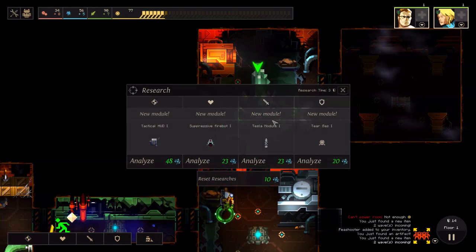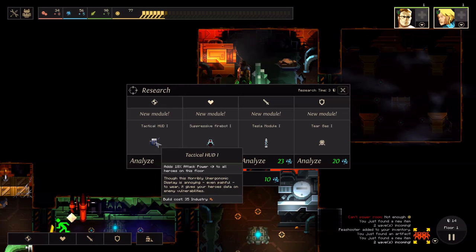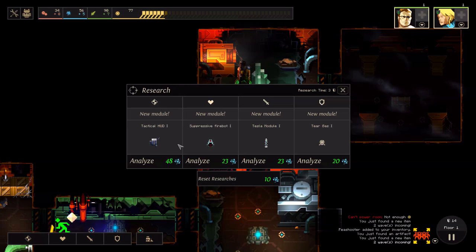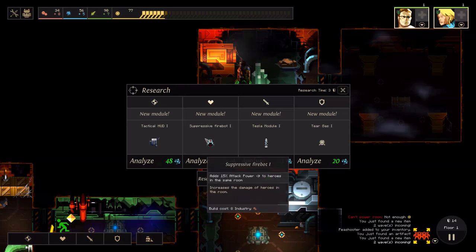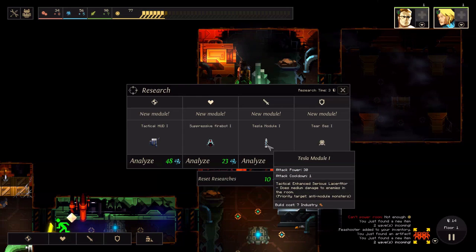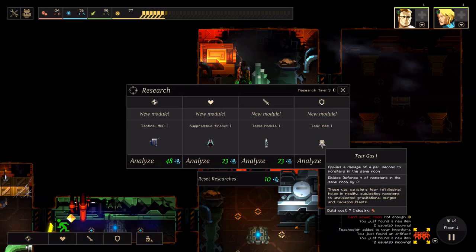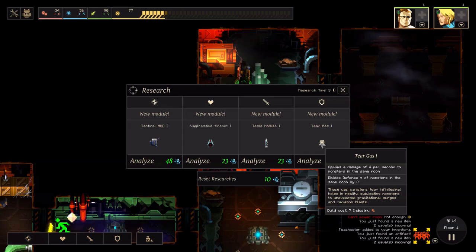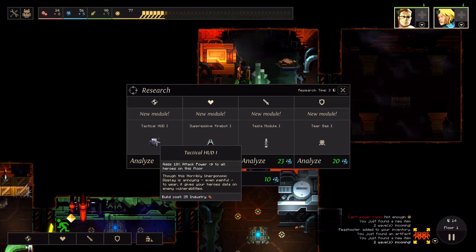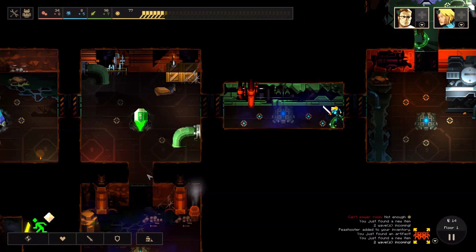There's one more door here — let's go research something. We've got 56 science, which is a lot. We can get a tactical HUD which adds 18% attack power to all heroes on this floor — that's pretty good, it adds attack power to heroes on the entire floor, not just in the room. Another option adds 15% attack power to heroes in the same room. There's also one that does medium damage to enemies in the room, and tear gas which divides the defense of monsters in the same room by two — pretty good against big scary monsters with high defense. I'll go for the tactical HUD.